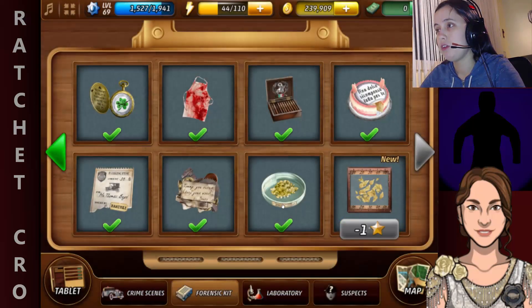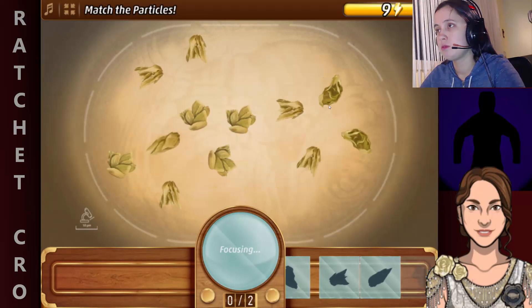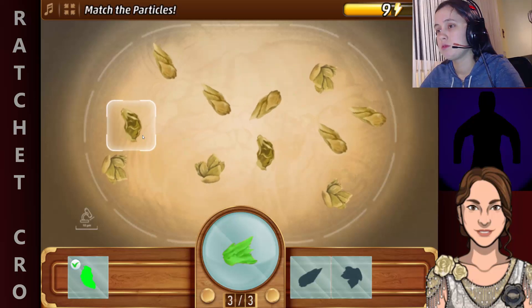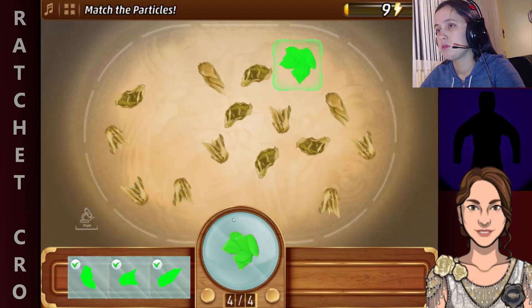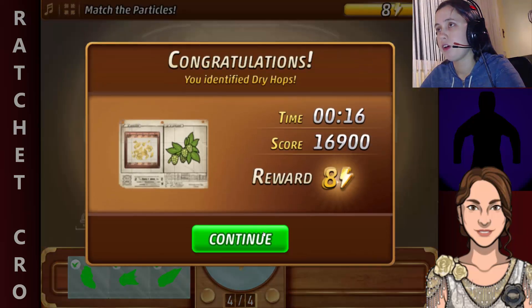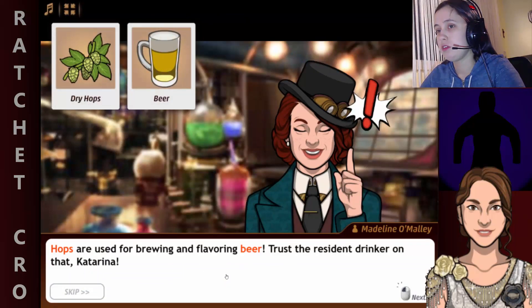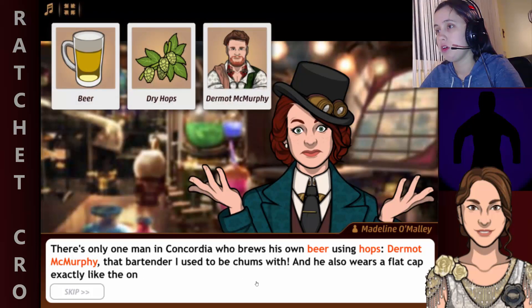Now for those yellow bits — yeah, let's find out what they are. Dry hops. And now I also know why that cap looked familiar to me when I first saw it. There's only one man in Concordia who brews his own beer using hops: Dermot McMurphy, the partner I used to be acquainted with. He also wears a flat cap just like the one we found.